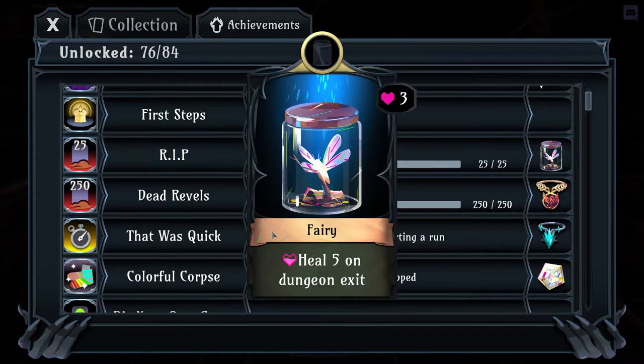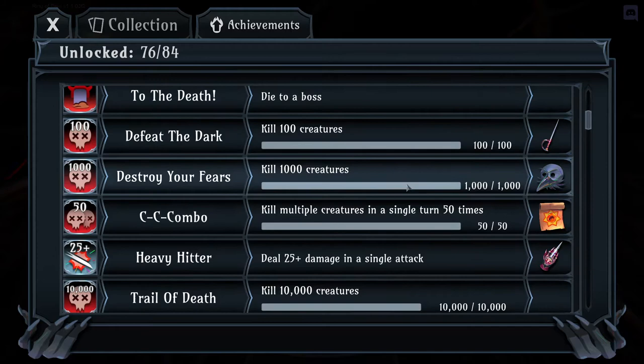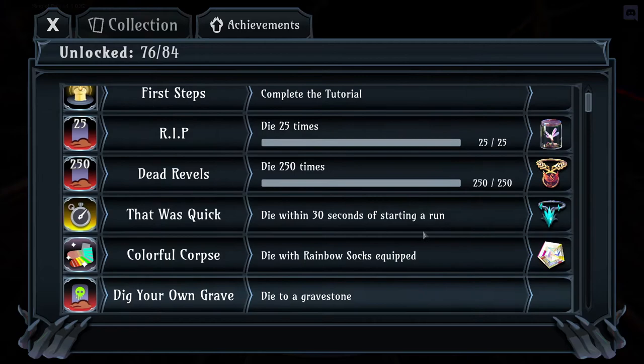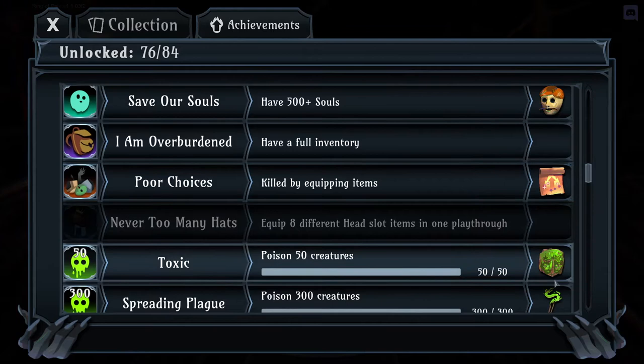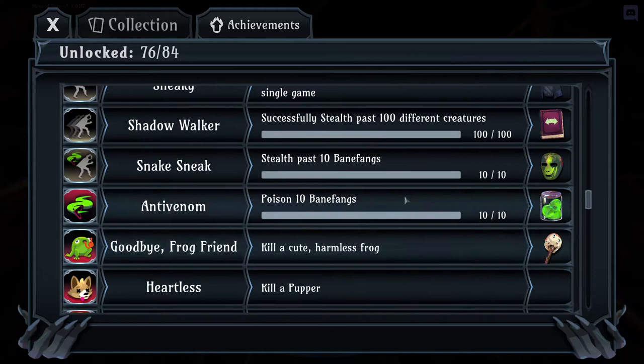These achievements are really not all that difficult. Soul Hourglass is one of the strongest late-game items in the game and all you need to do is just play. Die 25 times — easy, especially when you're starting out. Fairy gives heal five on dungeon exit. Fractal gives great base stats even though new players won't be focused on clarity builds yet. The very first thing I'd tell a new player is look at your achievements and start going for some of them.